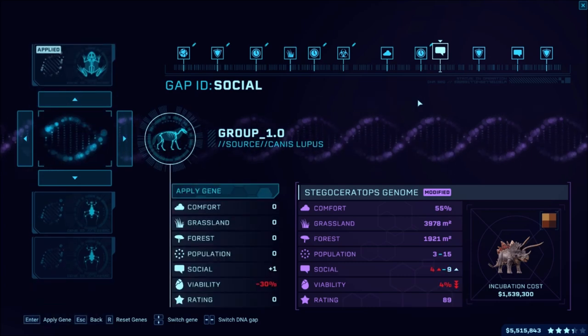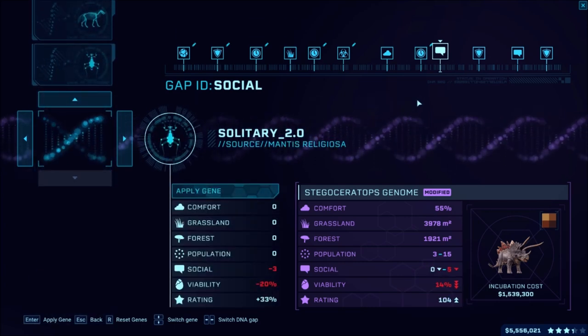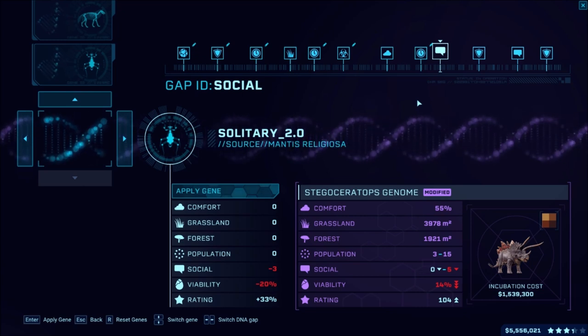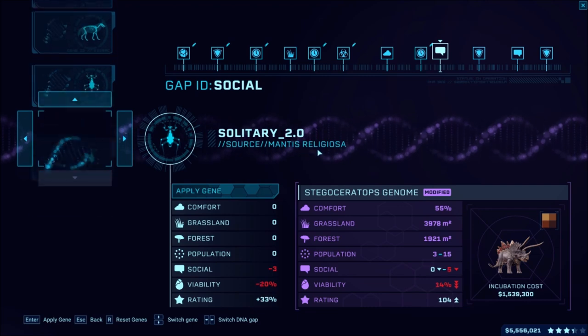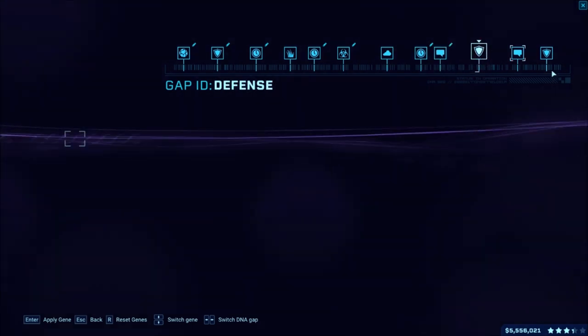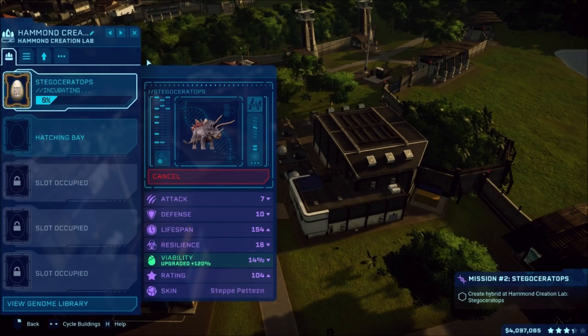This is the social one - it requires 14% viability. It's probably where we'll leave it because that's got 14% but we have over 120% to go, so that should be pretty decent. So go ahead and incubate that.